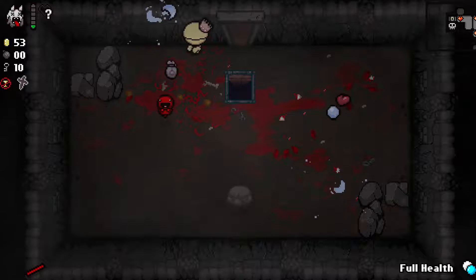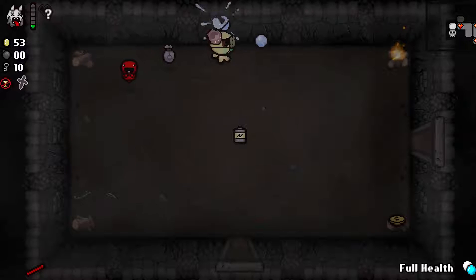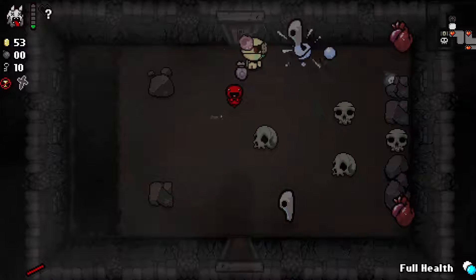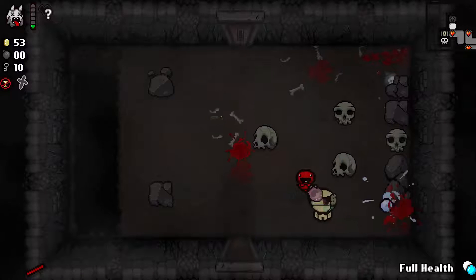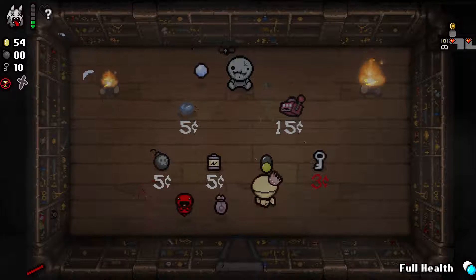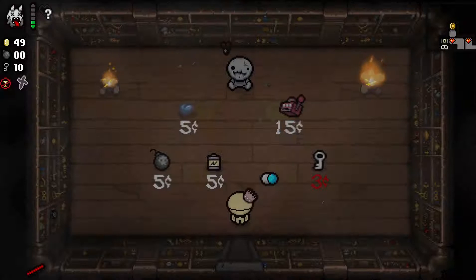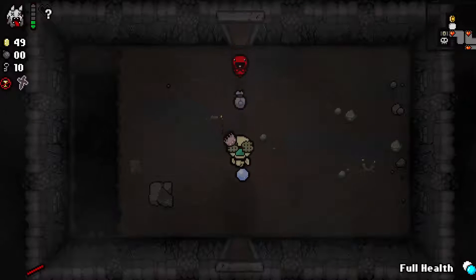Do we want to go find the shop? My stipulation was if I found a penny in any of these rooms, we'd go. We're gonna go find the shop. I avoided a hit there. Masks just freak me out - they're obnoxious. I was kind of hoping for a Greed fight. We'll buy the pill since we have that upgrade. We'll try to use this card to get a decent card of some sort - instead we get absolutely nothing. I kind of just want to save my money and continue.